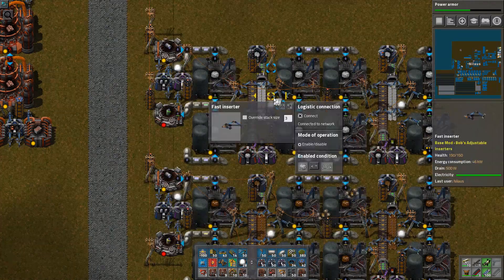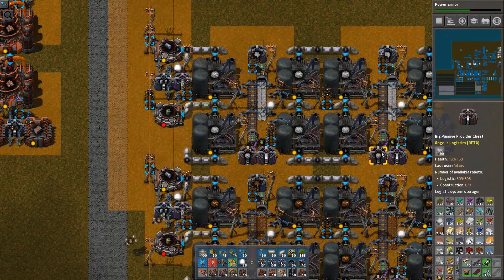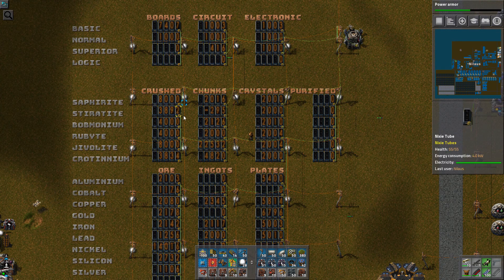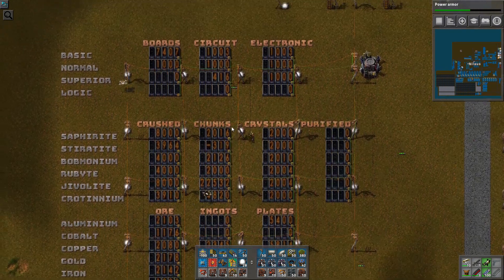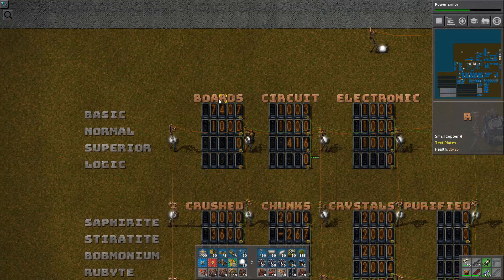That was this one. Yep — Crotinium. So we do have Crotinium here. Great. So basically you can see now Stereotype is working here. Also the crystals. So basically the crushed chunks, crystals and purified — we haven't started on the purified yet. Here we have the circuit boards: the basic circuit boards, the normal circuit boards, the superior and the logic. We haven't started on the logic yet. They go in boards, circuits and electronics.